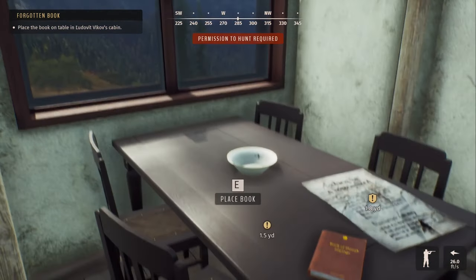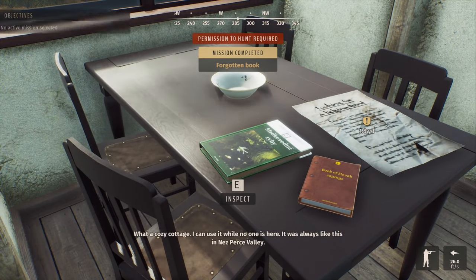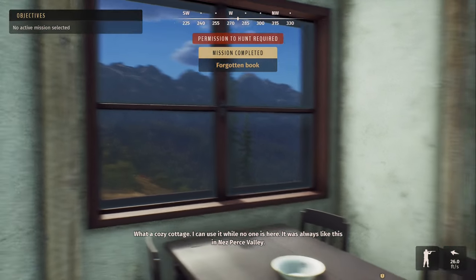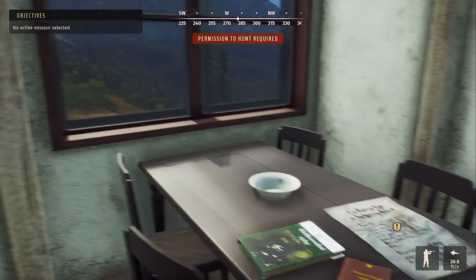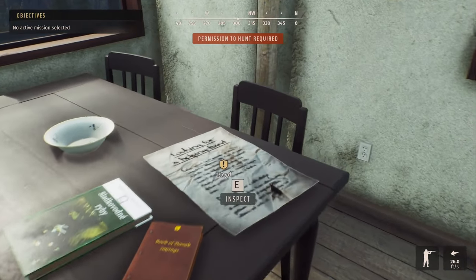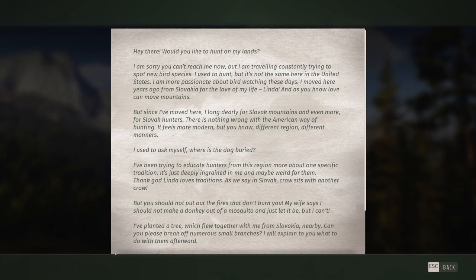Alright, let's see — place the book. Cozy Cottage. I can use it while no one is here — it was always like this in Nesperis Valley. Nice, so I guess we have permission to use it. There's a note: 'Looking for a helping hand.' Hey there, would you like to hunt on my lands? I'm sorry you can't reach me now, but I'm traveling constantly trying to spot new bird species. I used to hunt, but it's not the same here in the United States.